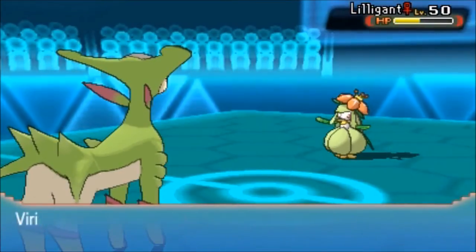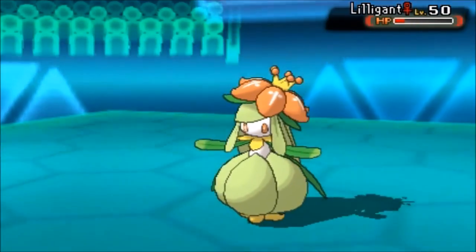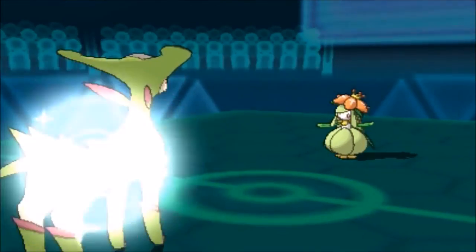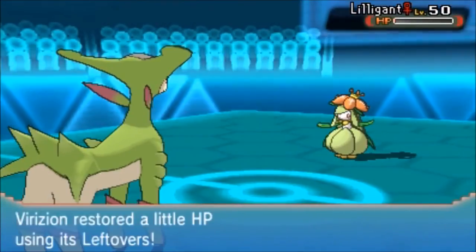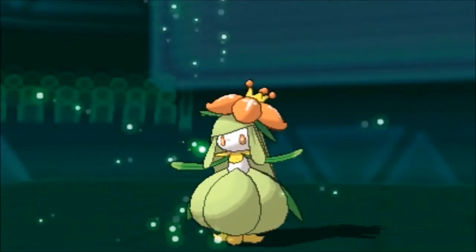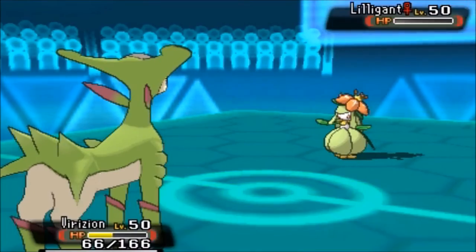I go for Sacred Sword to do some damage - it's close to taking me out but he'll definitely get another shot before going down. So I make a beautiful call, letting the Life Orb take him out. And yes - that was the right call!